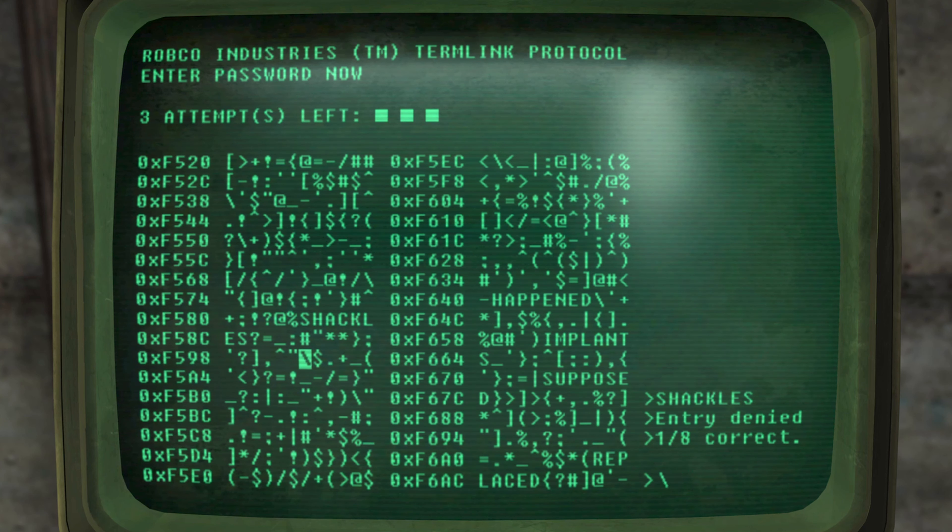If you look at the very bottom right-hand side, you will see that when I entered the word 'shackles' it has given me a number of one out of eight. What that basically means is: out of the word 'shackles' — the letters S, H, A, C, K, L, E, S — one of those letters is actually in the correct position. So if I look at this word 'happened', I need to see if there are any letters in between the two words that match.